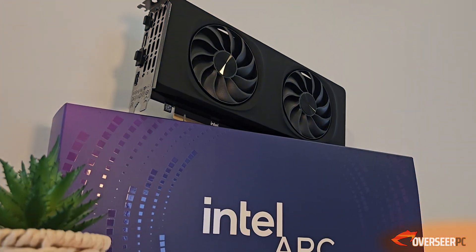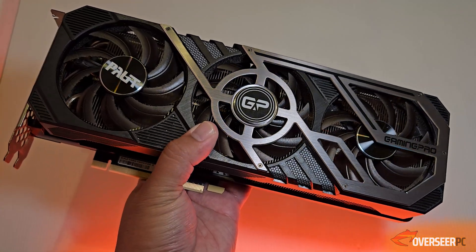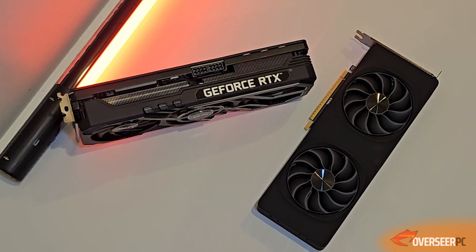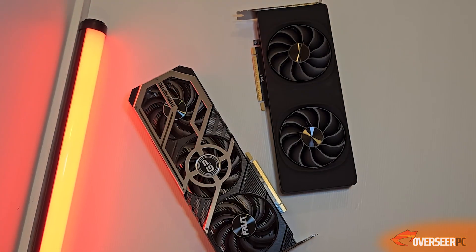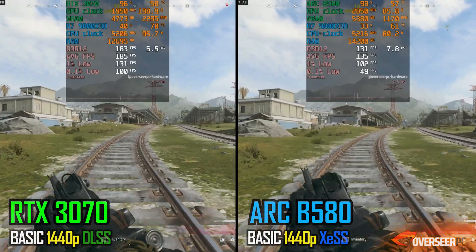The RTX 3070 should be faster than the B580, but we want to see if the gap is small enough to justify choosing the newer card. This matters especially if the 3070 you're buying secondhand may have been used for mining.